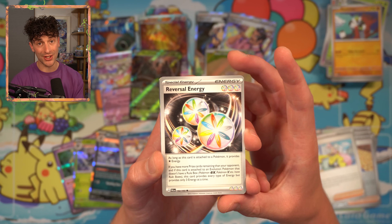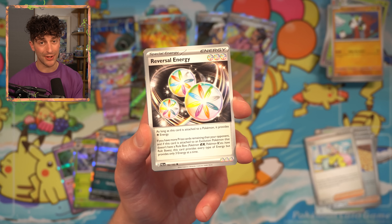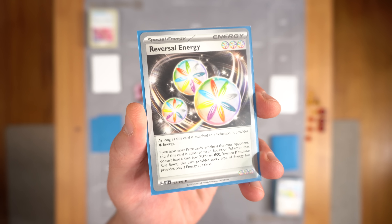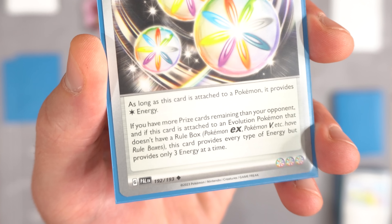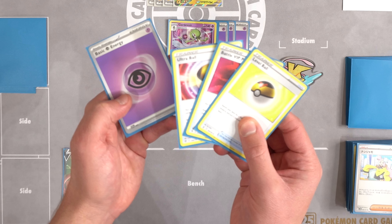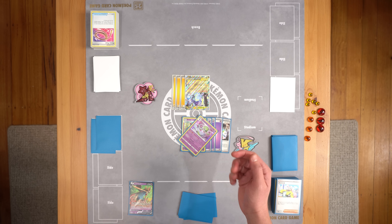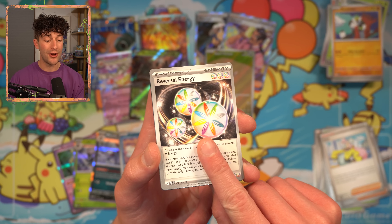Perrserker. Reversal Energy — well, well, well. Reversal Energy is an absolutely massive card. If you have more prize cards remaining than your opponent — i.e., you're behind in the game — and it's attached to an evolution Pokemon that doesn't have a rule box, so Pokemon EX and Pokemon V don't count, then this card provides every type of energy and three energy at a time. Your Gardevoir EX wants to take the knockout but one Psychic Energy isn't going to cut it? Use Gardevoir's Shining Arcana to draw two more cards, find the Reversal Energy, attach it because you're behind on prizes, and take the knockout for the win. That energy card is going to birth some of the coolest TCG moments over the next couple of years.